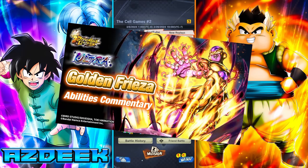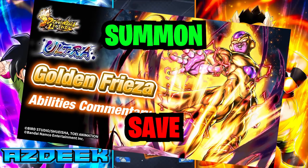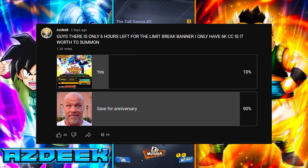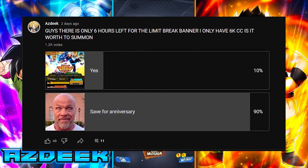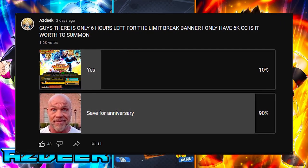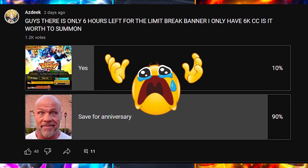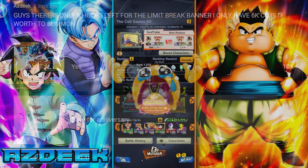We are getting Golden Frieza tonight. Let me know in the comment section — are you guys summoning for the Golden Glizzy? I'm probably gonna throw one rotation at it, and that is it. I put up a poll a couple days ago asking if it's worth it to summon on the Limit Break banner. I only have 6,000 CC, and most of you guys voted no — an overwhelming amount said save. So we're probably just gonna do one rotation.